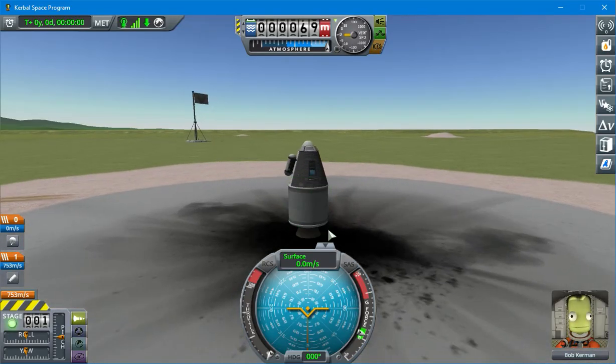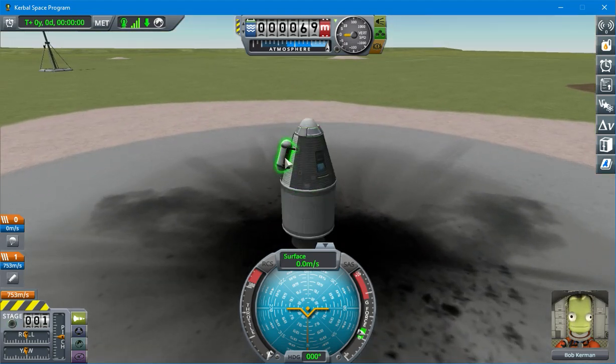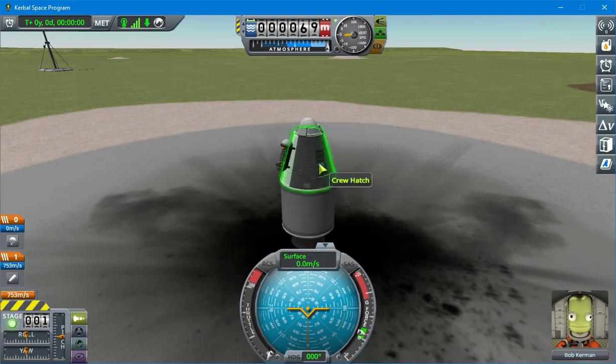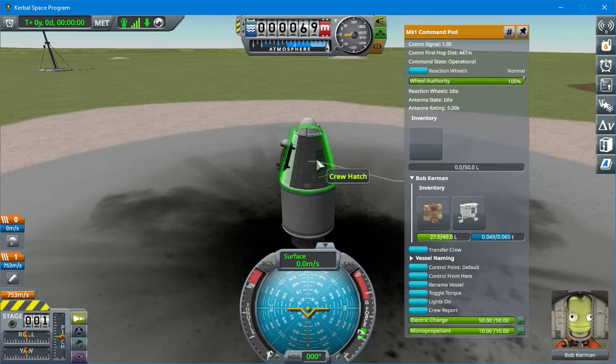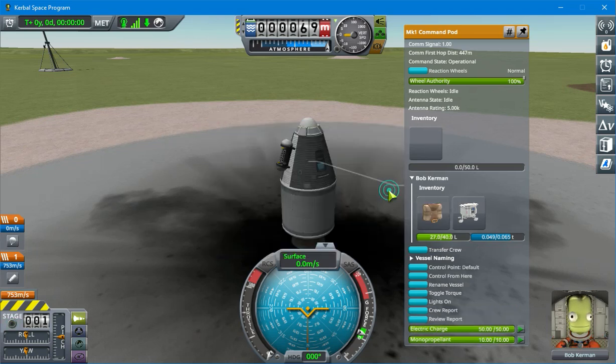In the launch pad. So, in order to complete the first mission, we need to gather some... our mystery goo and observe the mystery goo. Goo doesn't seem to be doing much right now. So, let's keep that experiment. And let's go to our crew hatch — crew report. You record the crew's assessment of the situation. We'll keep that experiment.